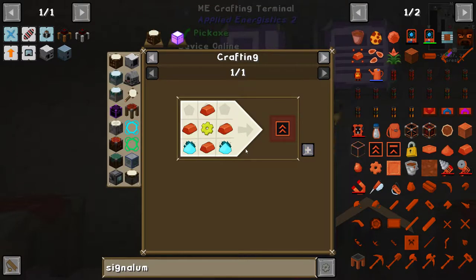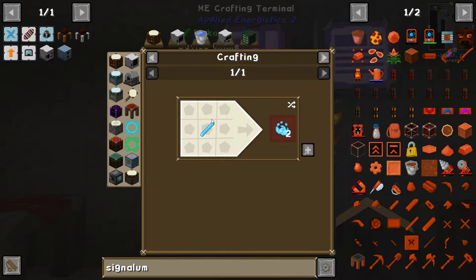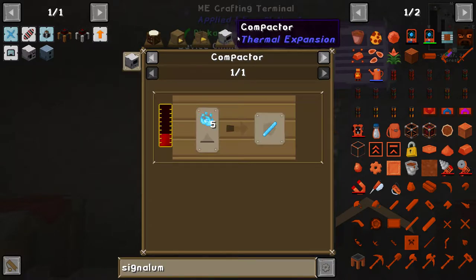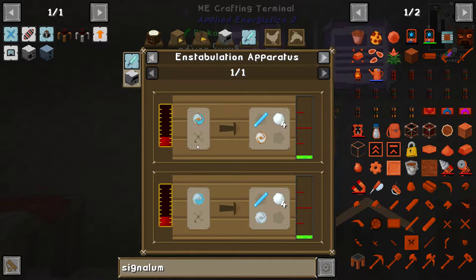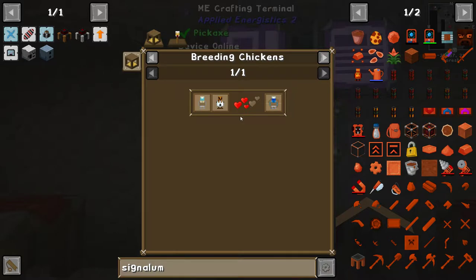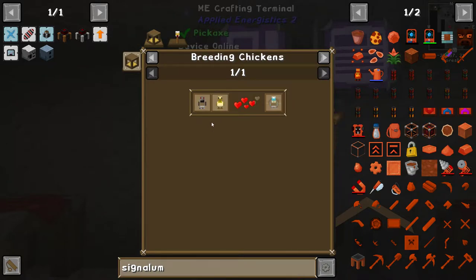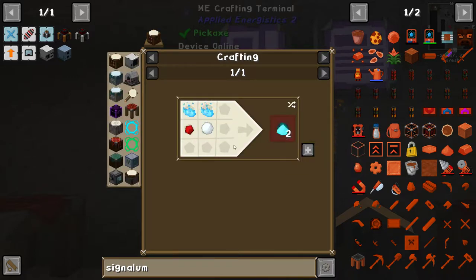Signal upgrade kit. We need cryothium dust, which is blizz powder, which is... blizz rod. I don't know. Stabulation apparatus - not going to happen. We could make a blizz rod chicken. Snowball and blitz rod chicken. Let's go back. It's probably an easier way of making cryothium.